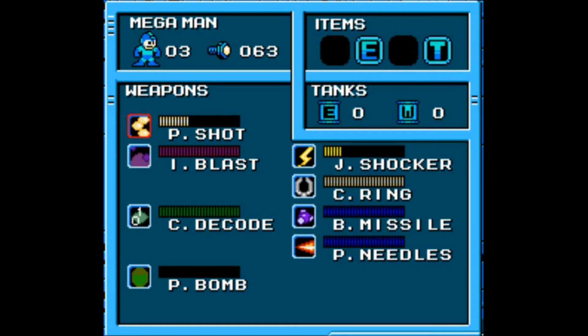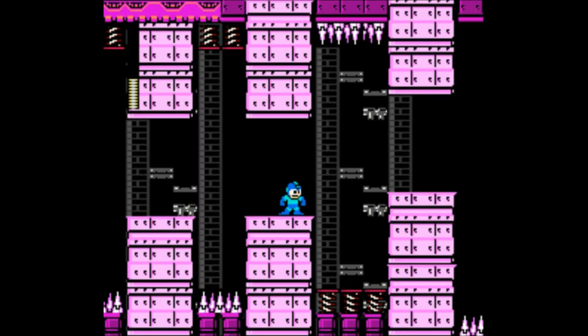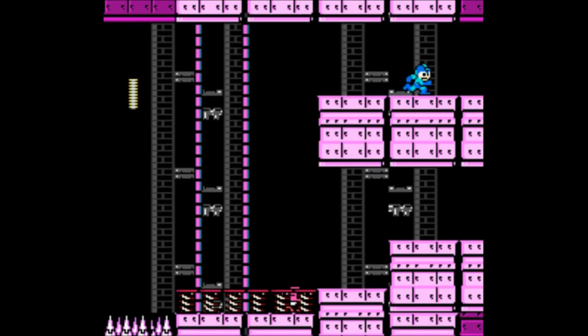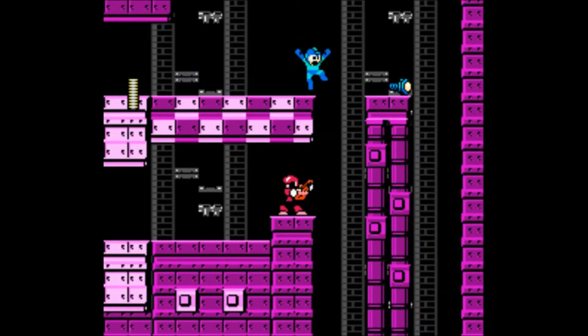Believe it or not, we're almost actually to the end of this level. There's a good reason why I say this level is similar to Flash Man's level — it's actually the segment that's coming up very shortly. A tip here is to take the upper route and just shoot, because there is a Cello Joe just sitting there. You can take either route here.